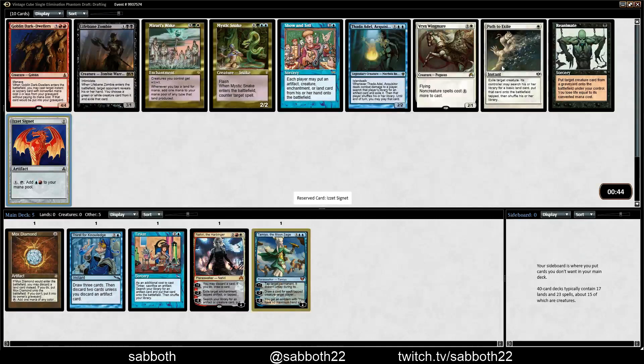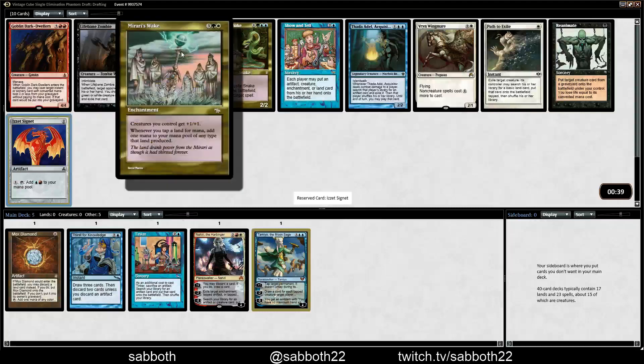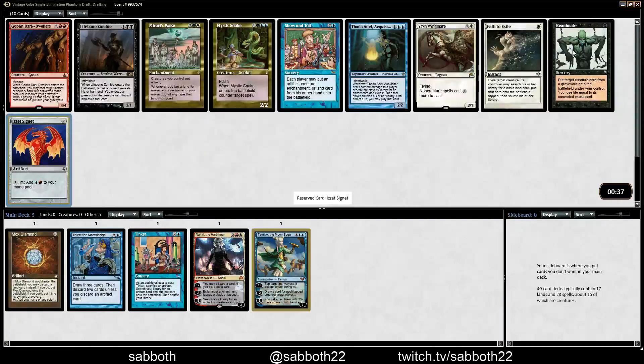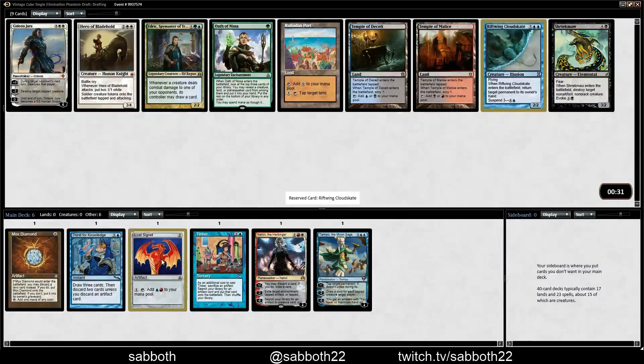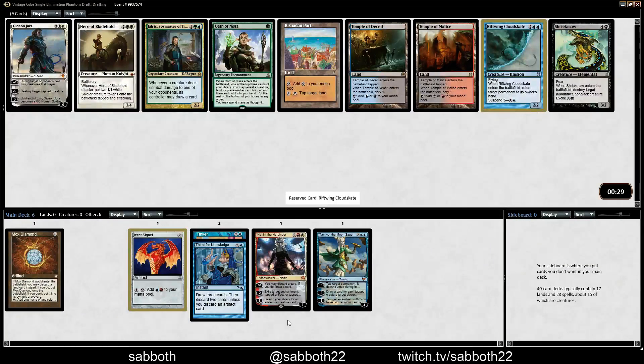Nice to get the Signet kind of late. The good build-around cards are still here — Mirari's Wake, Reanimate, Show and Tell. Dropping off a little bit on the kinds of cards we're interested in. Some dual lands with black. Riftwing Cloudskate — no artifact synergy in this pack.